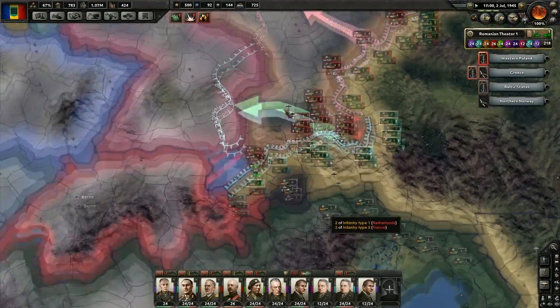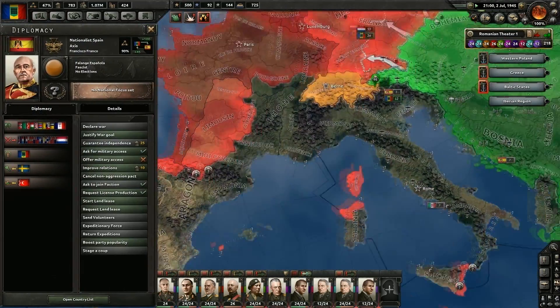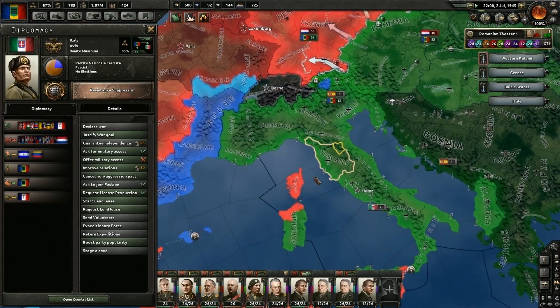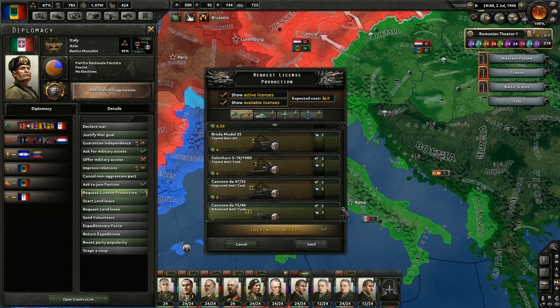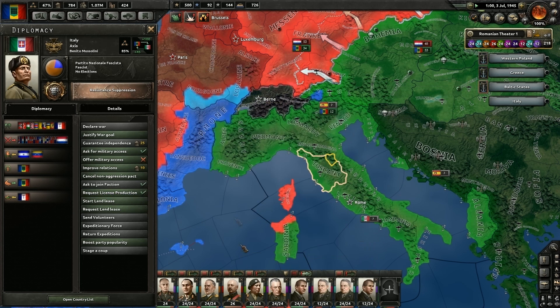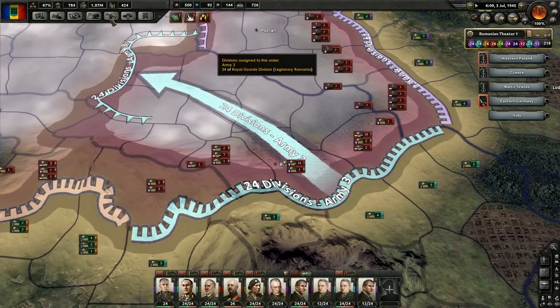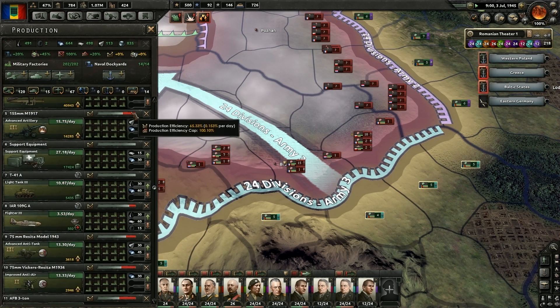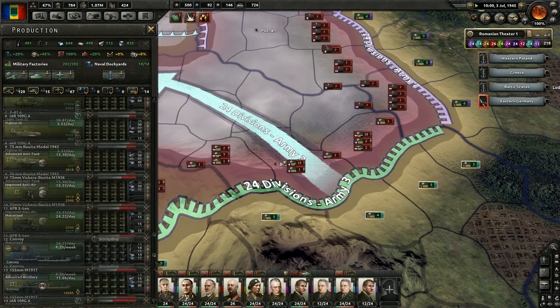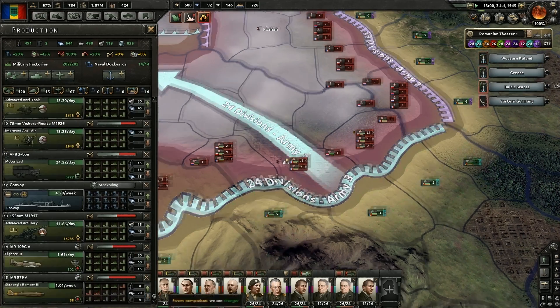They're counter-attacking now. Can I get a non-aggression pact with you guys? Oh, we already have one — a non-aggression pact. Let's take a look at my production. I put another artillery on there — its efficiency is going back up. We've got two full artilleries going — that's good. Two full fighters, three bombers.